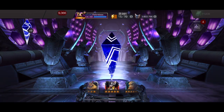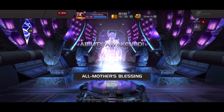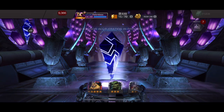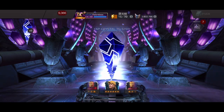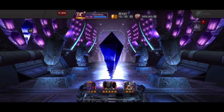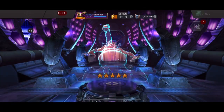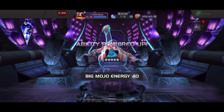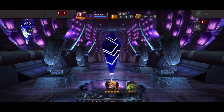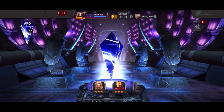Okay, getting into some good stuff — it's a dupe but it's a five-star Thor Jane Foster, all good in the hood. As long as we can pull some five-stars out of here I'll be pretty happy. We got a Mojo and he's a five-star, nice! Two five-stars out of these crystals so far, they're bringing me some good luck. Let's go ahead and pop open some more.